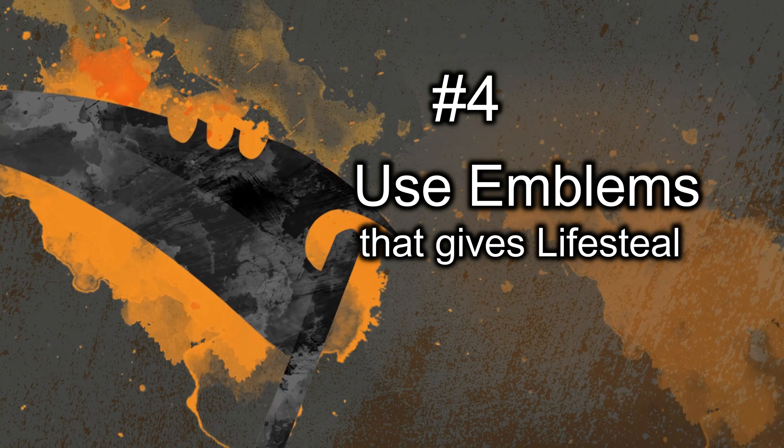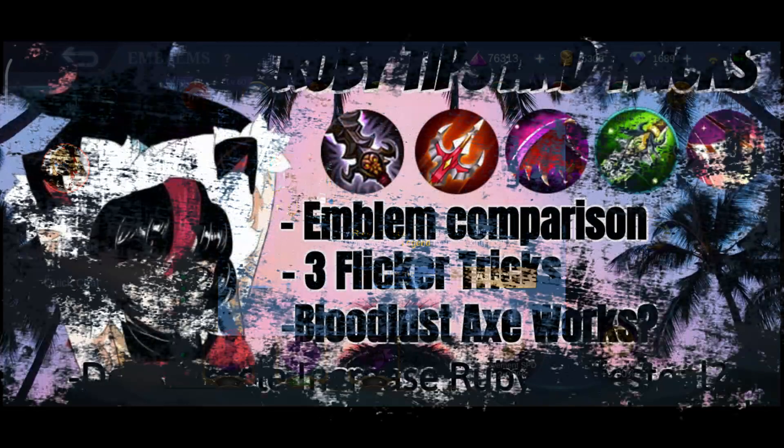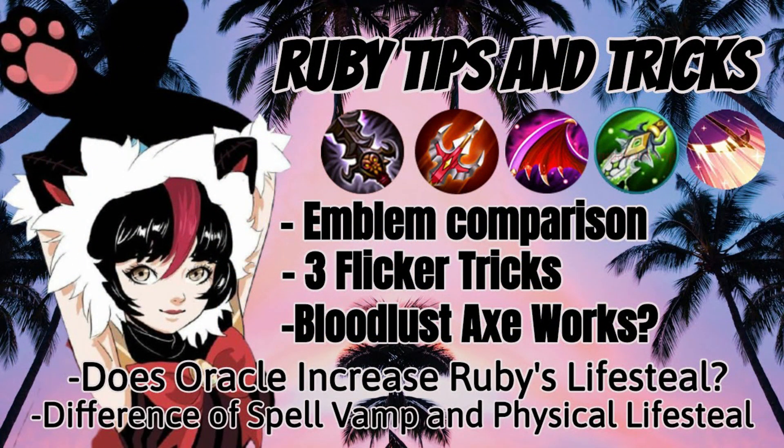Number 4: Use emblems that give lifesteal. I am going to show you some emblems that actually give lifesteal, using each emblem with the best damage composition so you can see which emblem gives the best lifesteal. If you want to see a fair comparison, I highly suggest watching my past tutorials which I also made as detailed as possible.